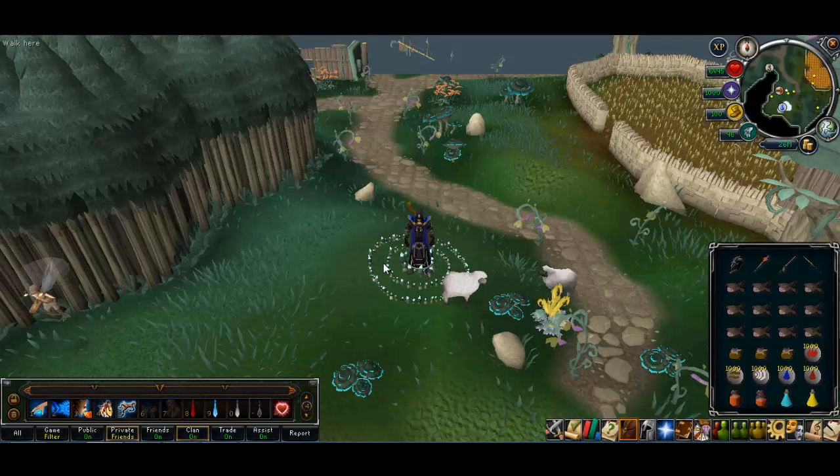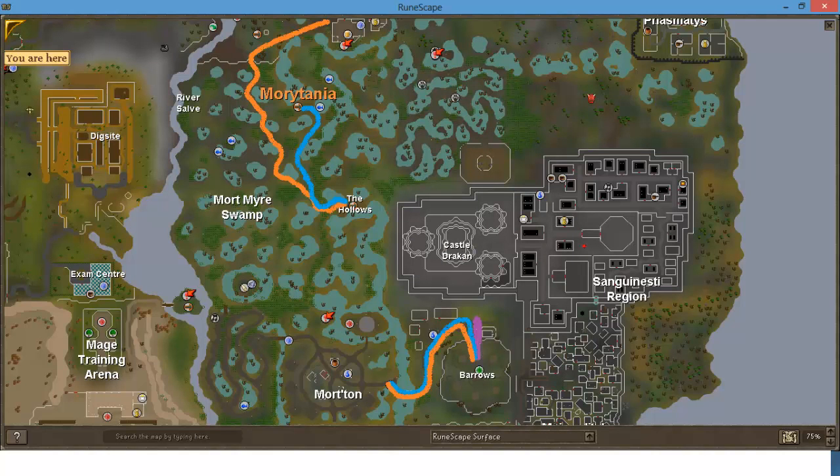I'll put up a picture on screen — a map of how to get to barrows. There are three ways: first, running from the bank down through Mort Myre Swamp until you get to the boat, taking the boat to Morton, and then running from Morton to the barrows. The second option is the fairy ring.